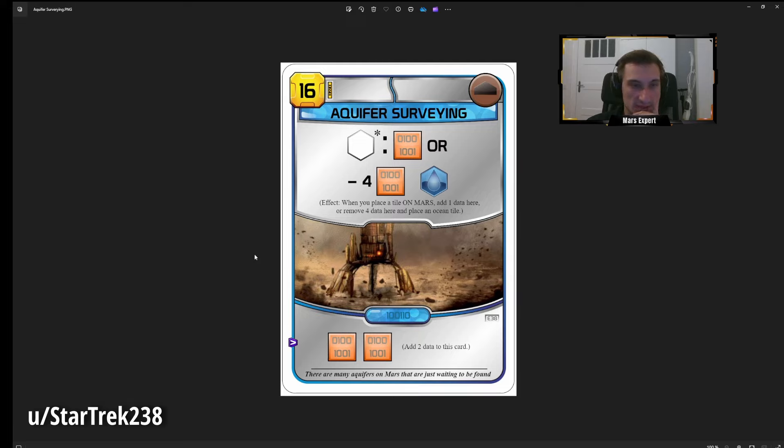Aquifer Serving costs 16, has a building tag, starts with two data resources, and the effect is: when you place tiles on Mars add one data resource here, or remove four to place an ocean. So every fifth tile effectively gets you a free ocean — but since it starts with two data, the third tile after playing it triggers the first free ocean. The thing is oceans are limited to nine per game, so you need to think carefully.